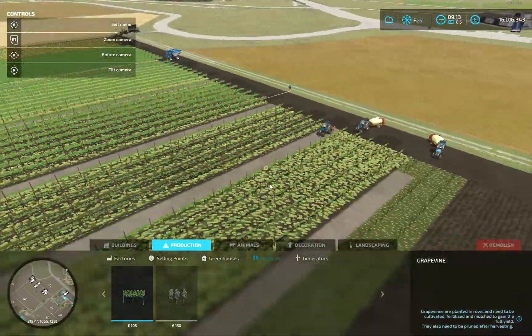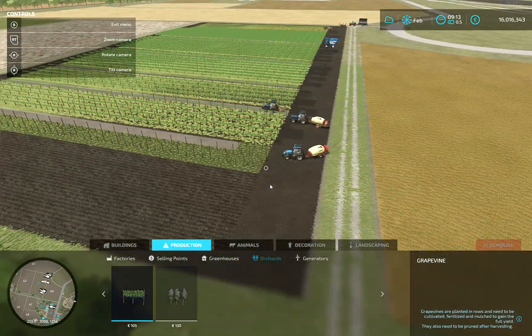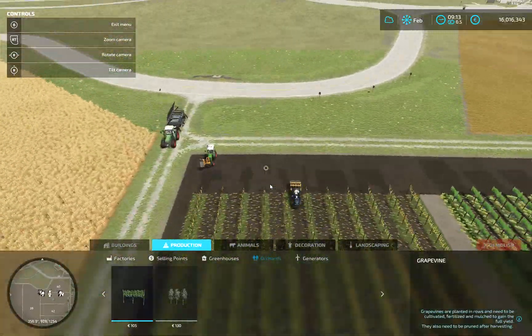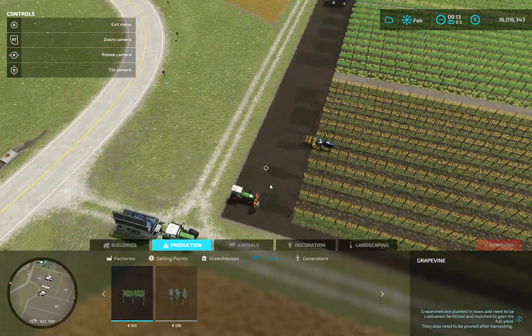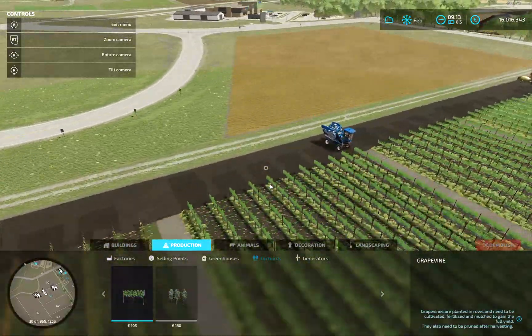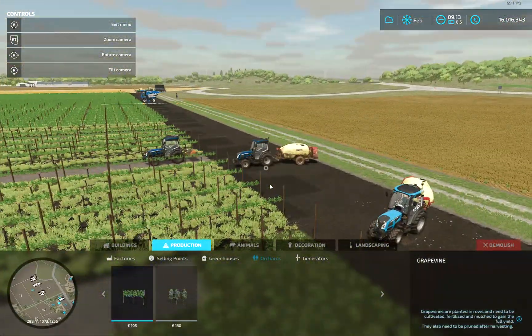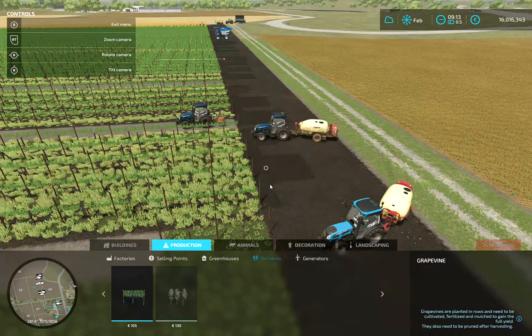Since I basically had to figure it out by myself and couldn't find any good videos about it, I wanted to make a tutorial on how to use the helper — in this case Courseplay — to do all the work.